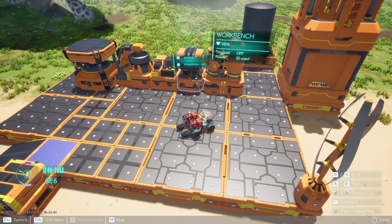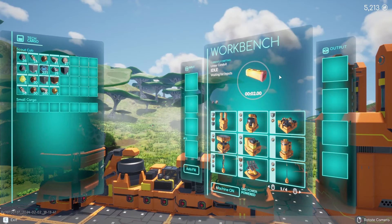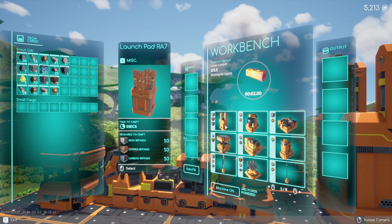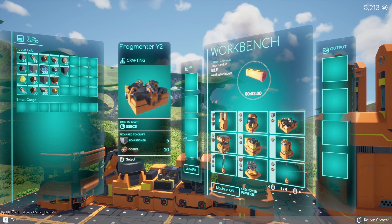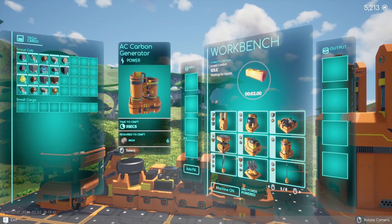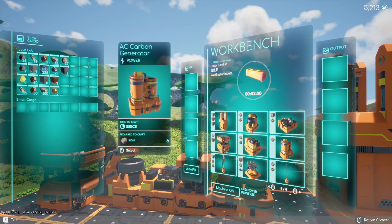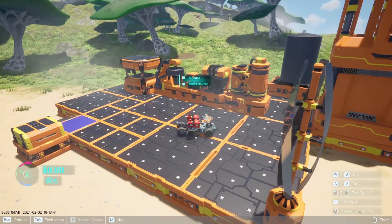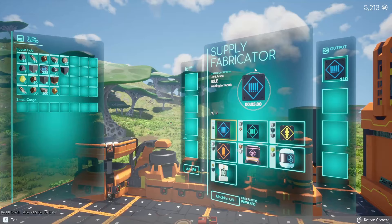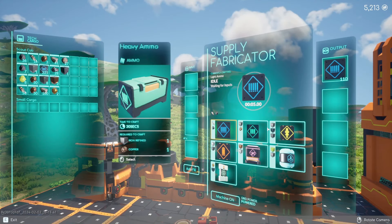If I take something off the platform, it will not work because it will not have power. There are probably ways of connecting things to the grid without doing that, but I haven't gotten that far yet. The workbench produces your structure pieces such as launch pads, refineries, fragmenters, and carbon generators — everything connected to your base.